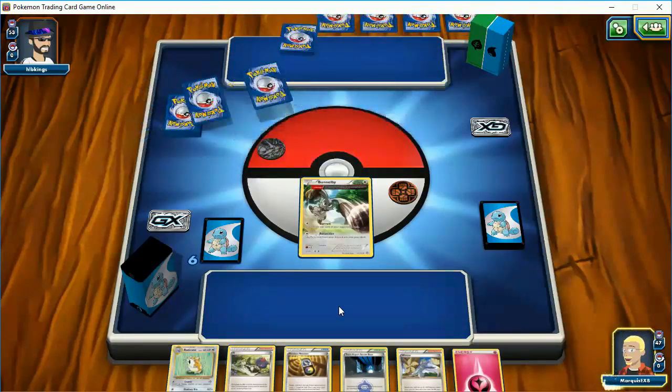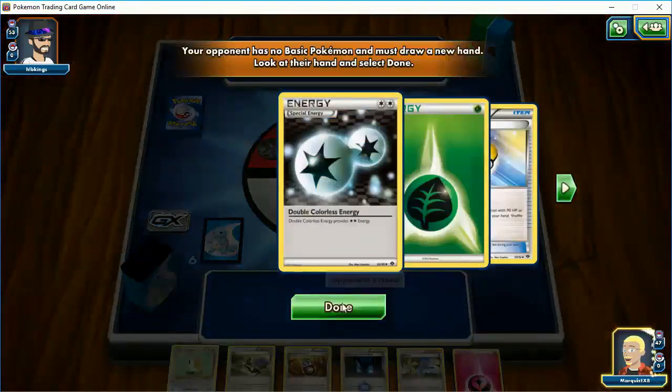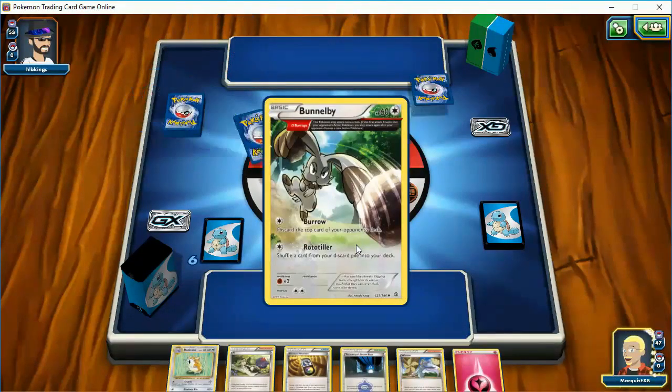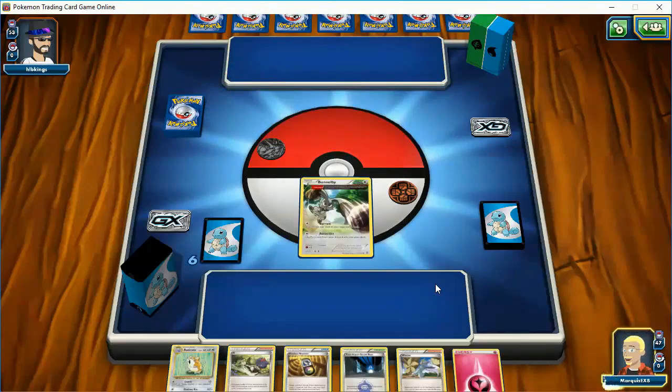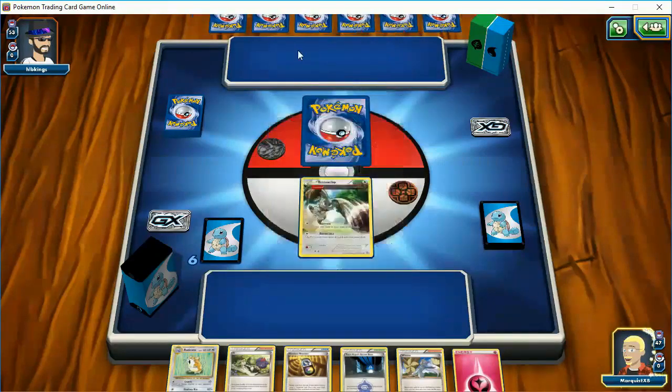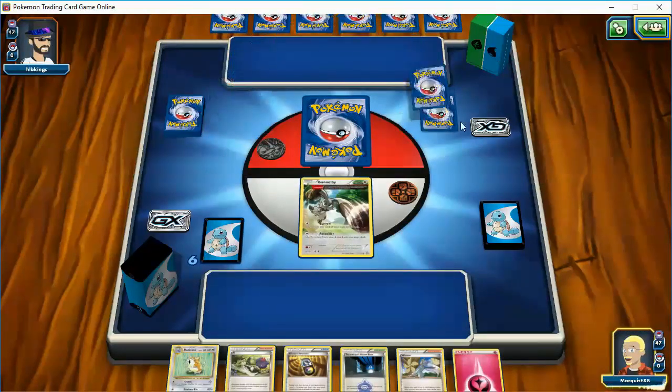I looked through his deck briefly. I didn't see anything... Holy cow. That is a lot. I should have everything I need in my hand. Straightforward, it seemed like, a Shiftry deck. I think the blue is Octillery.